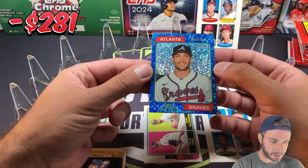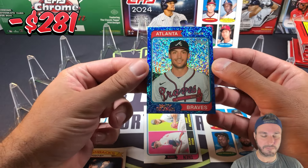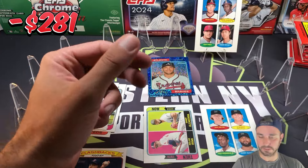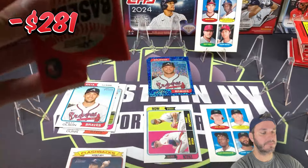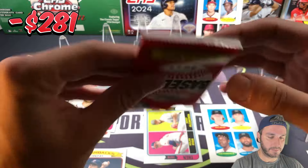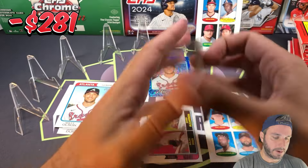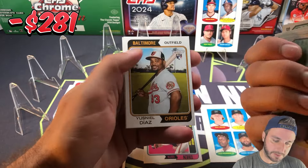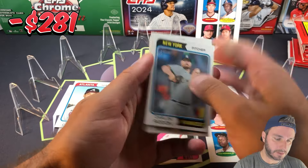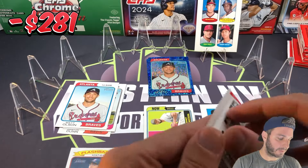Matt Olsen is a short print — card 462 — one of the better short prints you can pull in this set. There's Outman and Matt Olsen on the blue sparkle, so that's nice. Noah Davis is not a short print, nothing in that pack. It's been a nice first box overall.